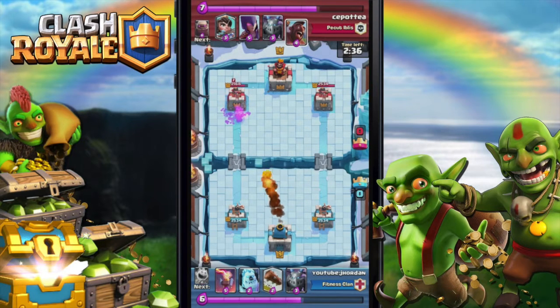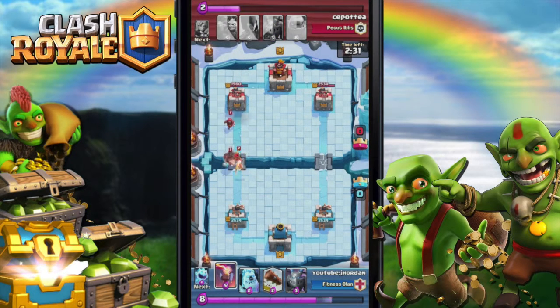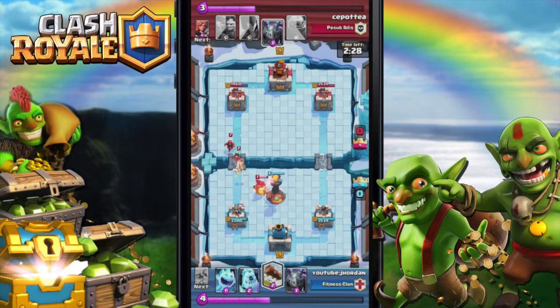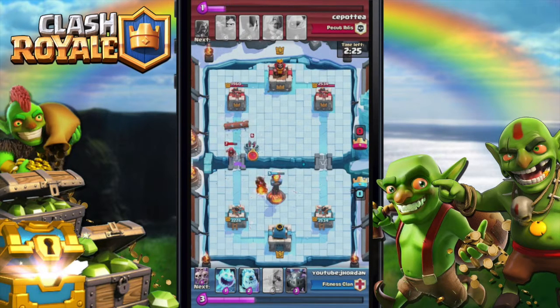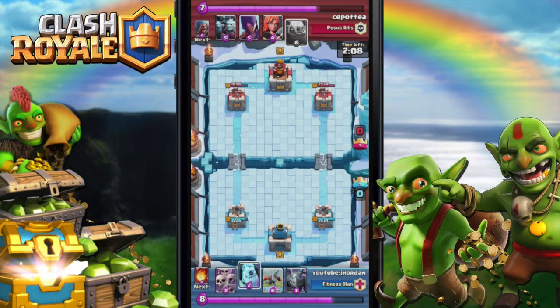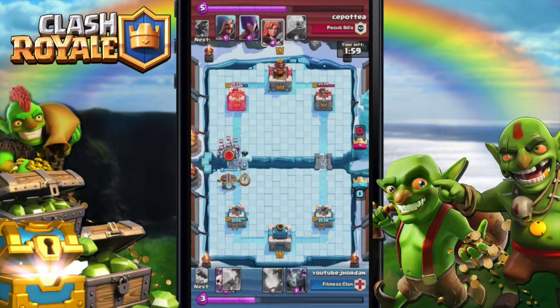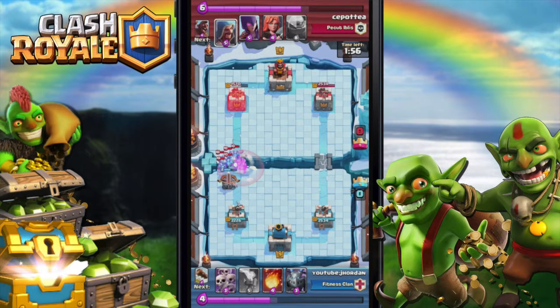I'm tired guys, you know I gotta work and stuff. What I realized is the Log can actually kill the Princess, which is crazy. It's a great counter for the Princess especially because the Princess is three elixir and the Log is only two elixir, so it's a nice trade. Now I use the Log - it's just fun using it.